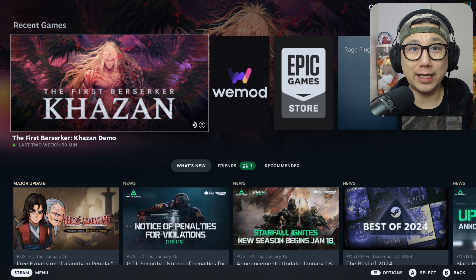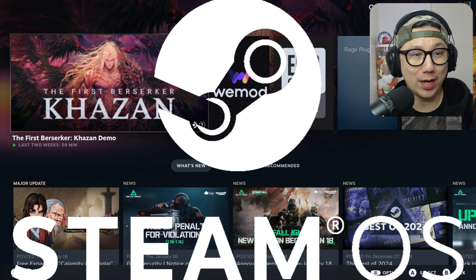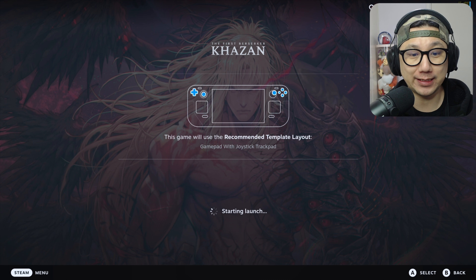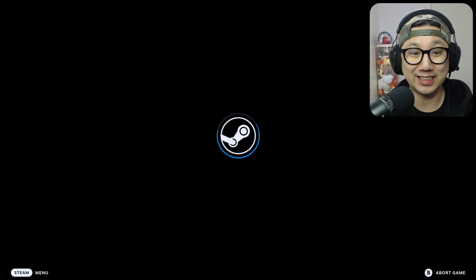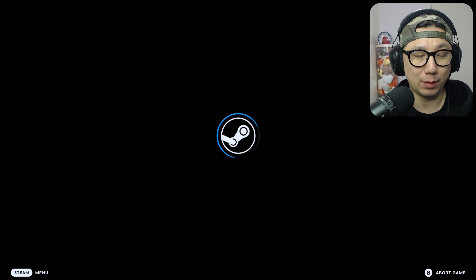Hello gamers, welcome to the channel. Today let's check out The First Berserker: Khazan on the Steam Deck SteamOS. This game is not released yet but there's a free demo, so if you want to check this game out make sure you go to Steam and get the free demo. I'm going to be testing this game out with the DLSS enabler mod, which boosts performance because it adds frame generation.